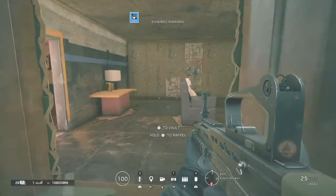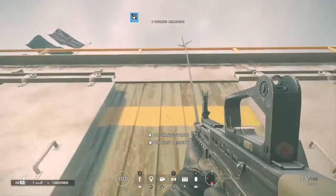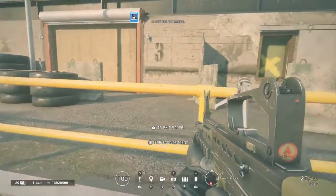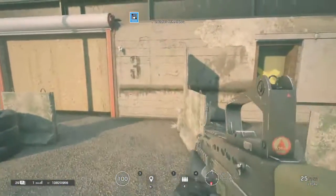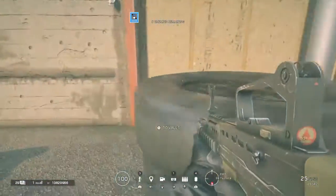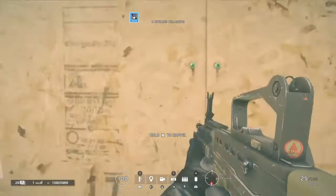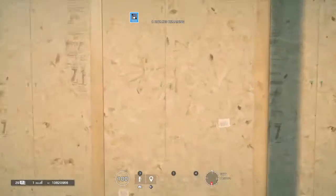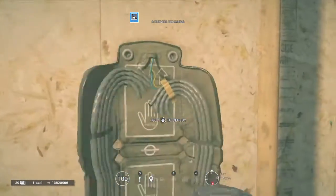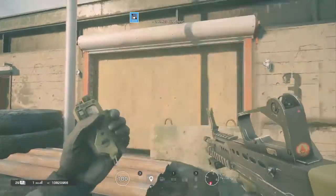If you hold X up against a wall you'll rappel up. Then there's exit rappel where you just hit X to exit. Now you're up there - you can vault and these soft walls you can punch or shoot through them, but it'll take a while to break them. For that, hit R1 to place a breaching charge, then hold Square to arm it, move away, and hit R1 again to detonate. Boom.